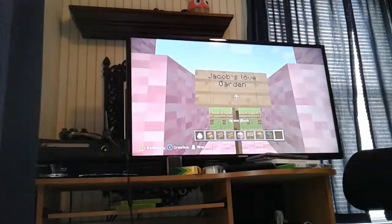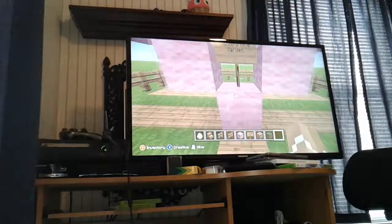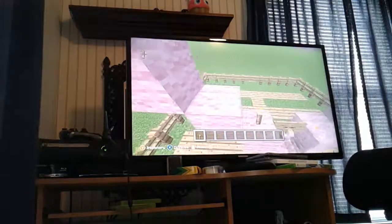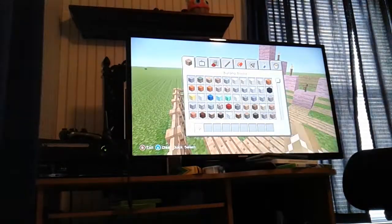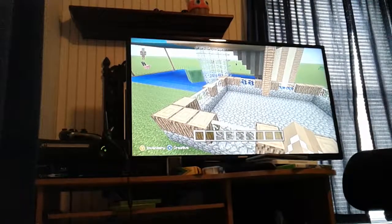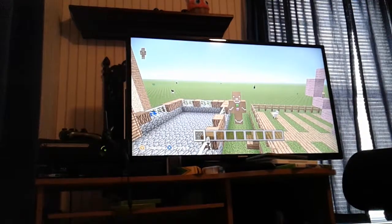I don't know if you can see that I'm spelling it fully, but it says Jacob's Love Garden — you can see the G. Then we'll put some torches around it, like this, on it. Would that be quite nice? I think that would be quite nice. We're about to run out of time in this video. I hope you guys enjoyed this video. Please like and subscribe. See y'all later, bye!